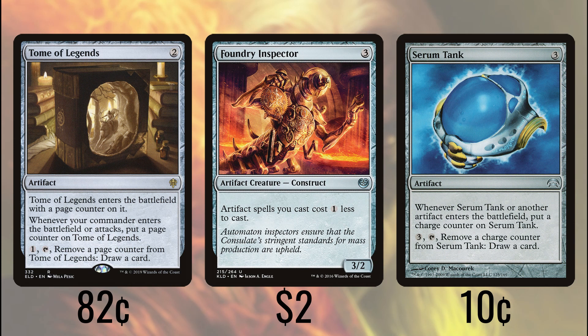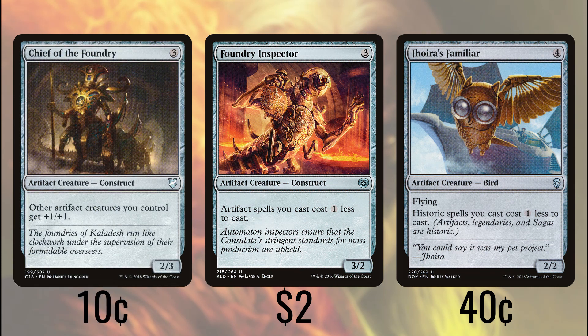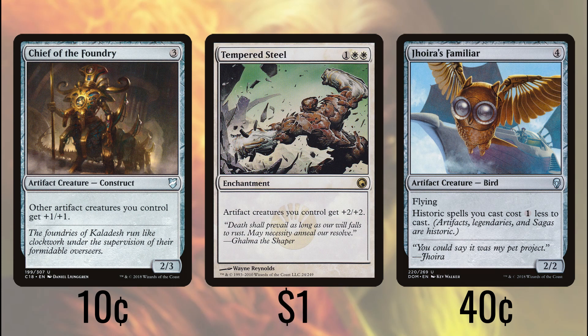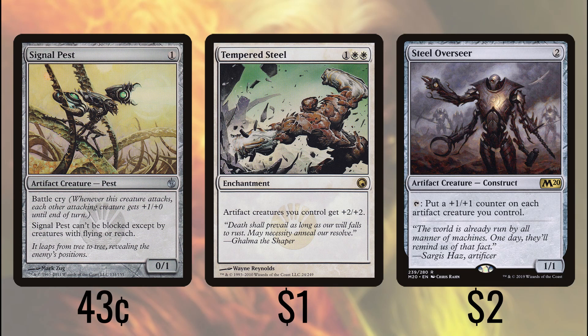Foundry Inspector is going to make all of our artifacts one cheaper to cast, and Joyeir's Familiar makes any of our historic spells one less, letting some of our legendary creatures in the deck also benefit from some cost reduction. Chief of the Foundry adds +1/+1 to all of our other artifact creatures, and Tempered Steel gives +2/+2 to all of them. Steel Overseer taps to put a +1/+1 counter on all of our artifact creatures. Signal Pest gives all of our other artifact creatures a +1/+0 bump so long as it's attacking, and it can only be blocked by flying or reach creatures, giving us a formidable and hard-to-block source of damage.